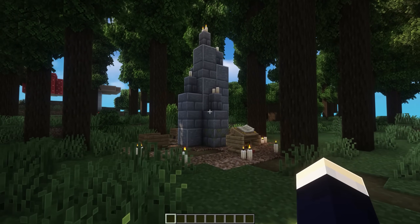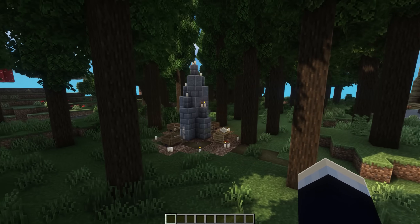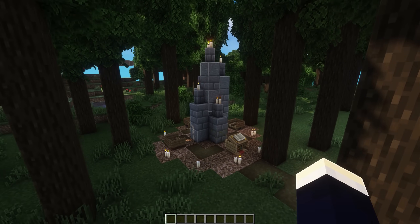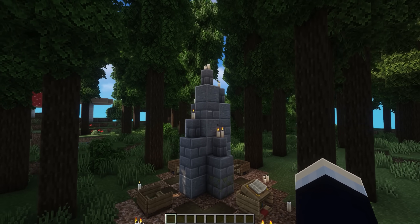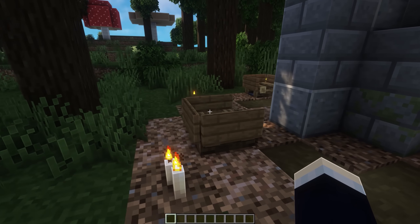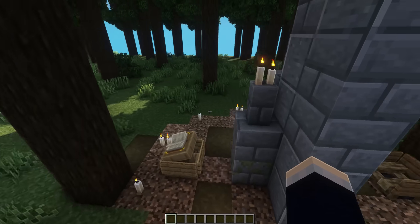Next up, we have this little build which is a forest shrine. Maybe you just want to add a little landmark to a forest you live near, or maybe you just want to build to create. This does look pretty cool and can look creepy at night time. So we've got our actual shrine made up of some stone blocks, our main kind of area where someone would read from a book, our worshipping seats, and some candles that surround it all.